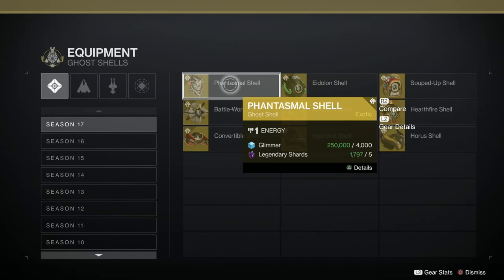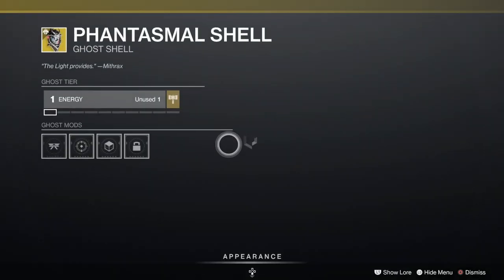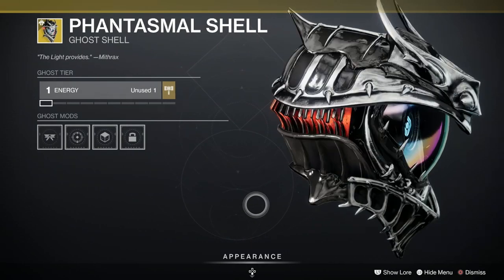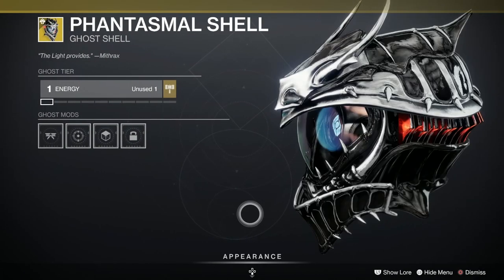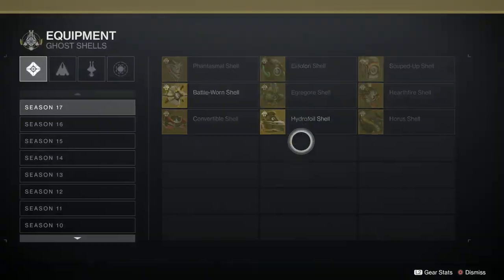First of all let's pile in with the ghostlies and we've got the Phantasmal Shell here. This is a reward from the season pass level 50 and that is very sexy, isn't it? Very fiery and dragon-y and that's bloody great, we love that one.